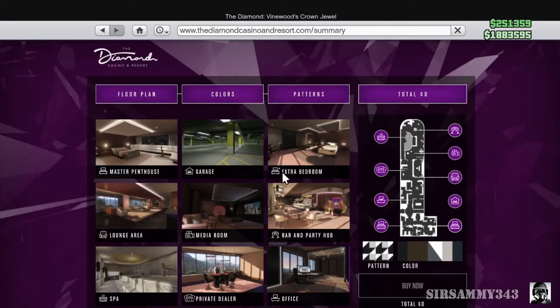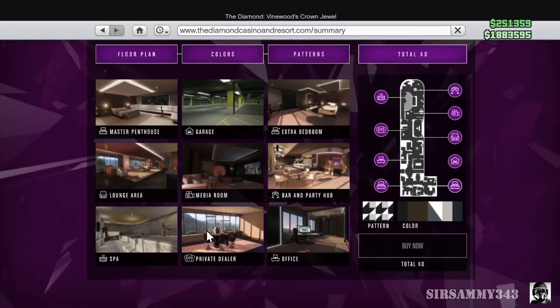To get all this fully upgraded, you roughly need about three million or maybe a bit more. You don't have to fully upgrade it. The only things I would buy are the garage and the private dealer to start with - if you were starting out with a fair bit of money, get the master penthouse with the bedroom, then add the garage and the private dealer.